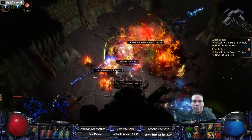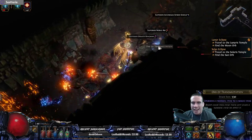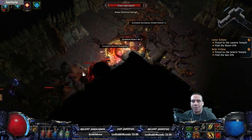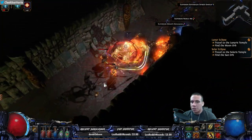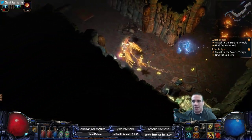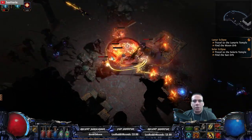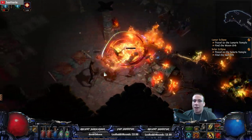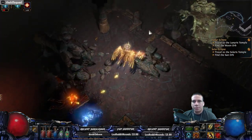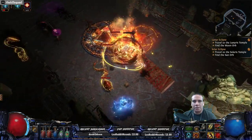Remember: when you're going through the present-day temple, whatever architect you left alive during your 11 incursion runs — because you do have to run incursions 11 times to unlock the present-day version — those architects will be alive here and you have to face and kill them. It's really not too difficult, but knock on wood.